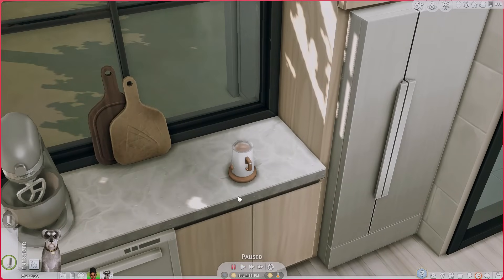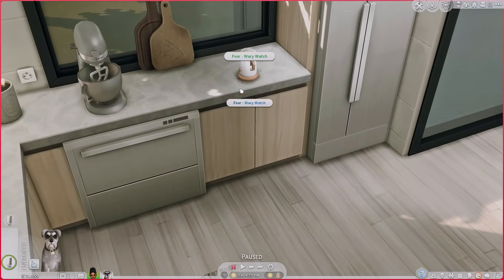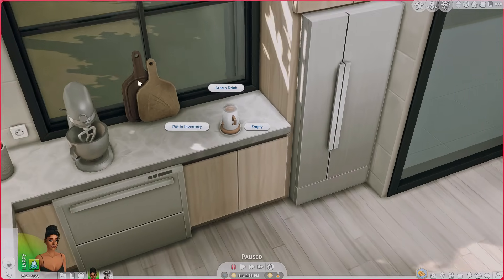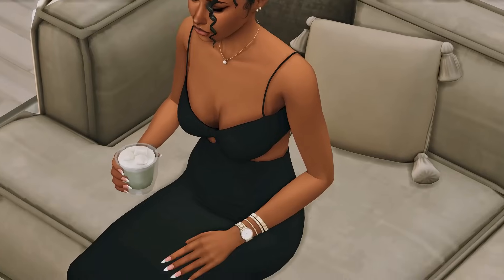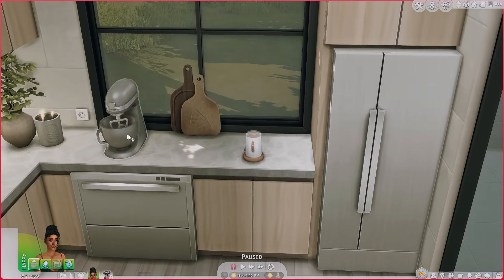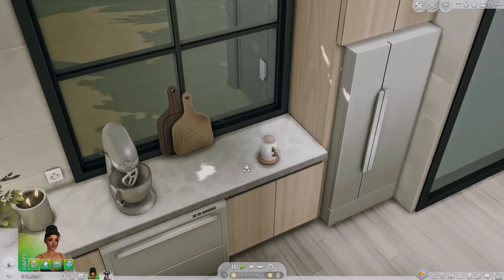She grabbed one serving and there's still hot chocolate remaining in the machine, so if you click on it you can grab another drink. She's coming into the living room to enjoy her cup of hot chocolate. There's also an optional add-on where you can make lattes if you have the Granny's Cookbook mod — I've covered that in previous mod videos. We're gonna empty this to show a few of the lattes.